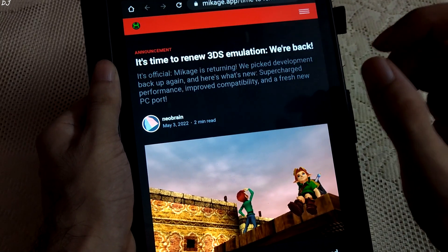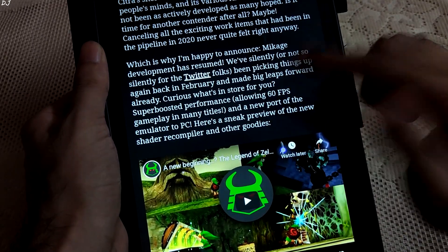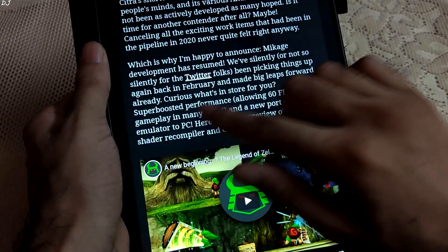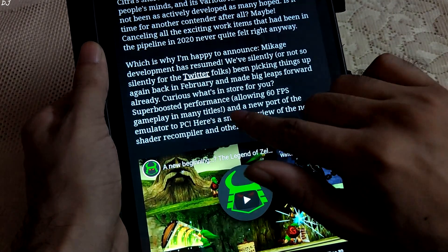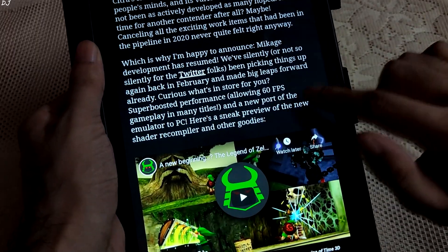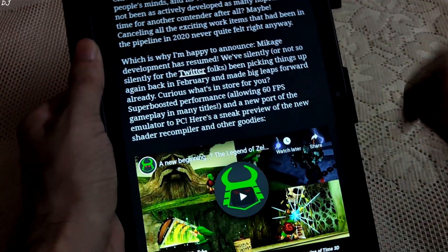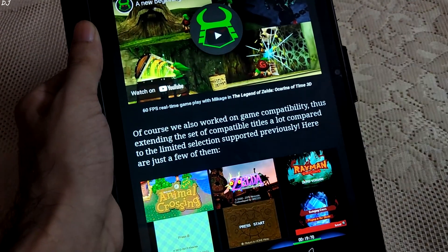The stuttering is due to the shader cache implementation of Citra Emulator. Quoting the developer of this emulator: 'We have silently been picking things up again back in February and made big leaps forward already — super boosted performance allowing 60 FPS gameplay in many titles and a new port of the emulator to PC.' They have also given a sneak peek and worked on improving game compatibility.